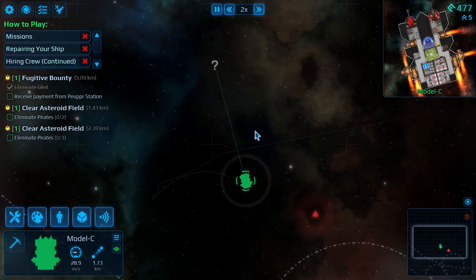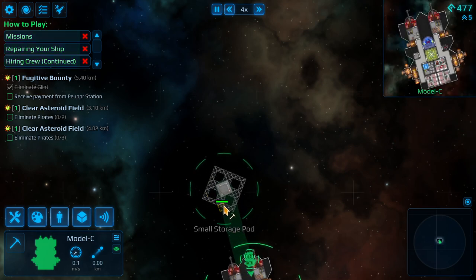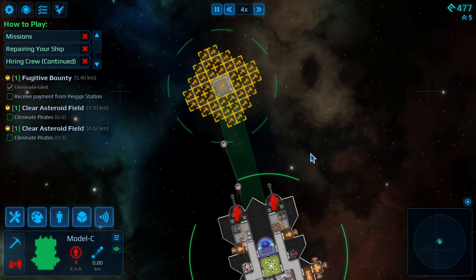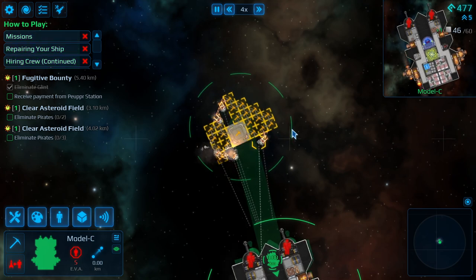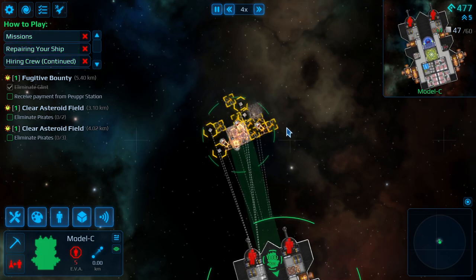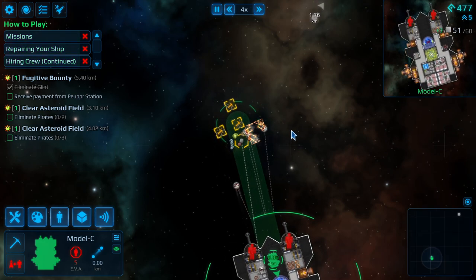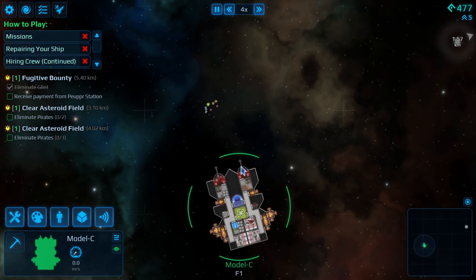Let's go to this question mark and see what's there. This is a storage pod — this is super great to find in the beginning. Let's grab all of this. We'll see what's inside the storage unit — it's going to be some valuable goodies. We have the room to take it, so let's grab it all. It is a little bit of uranium — that's great. And a little bit of titanium — that's also really good.